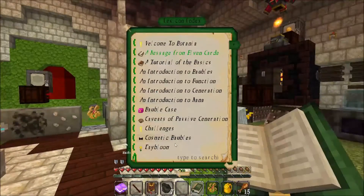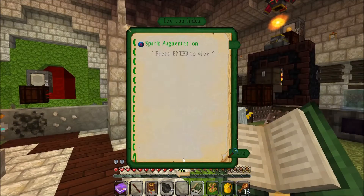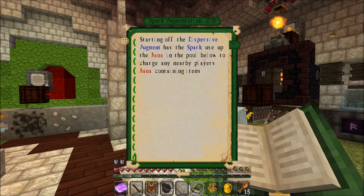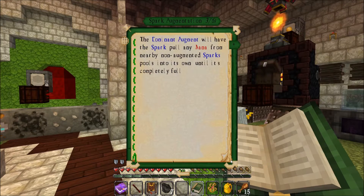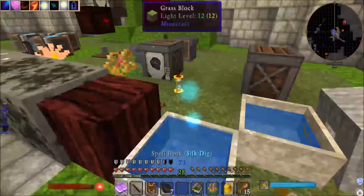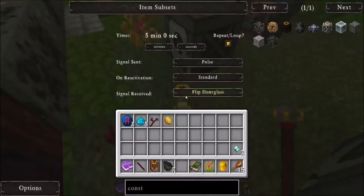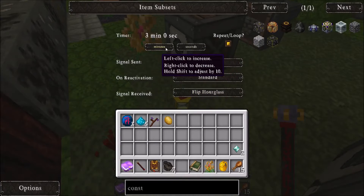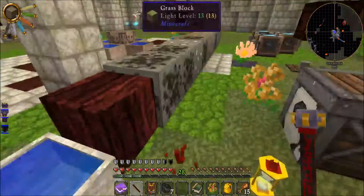What I thought I was using was the dispersive augment, which uses up the mana to charge. But the orchid one is dominant. That's what's going on. Oh wait - I'm trashing cobble, that's why there's no cobble.